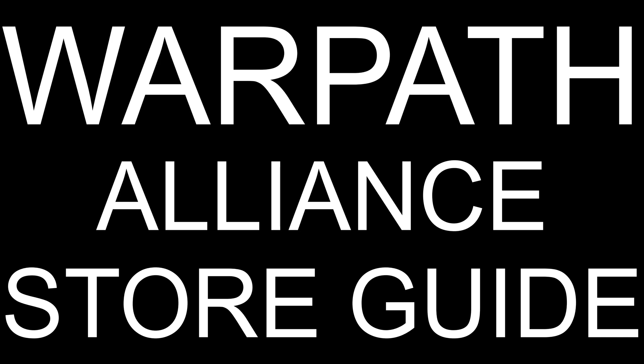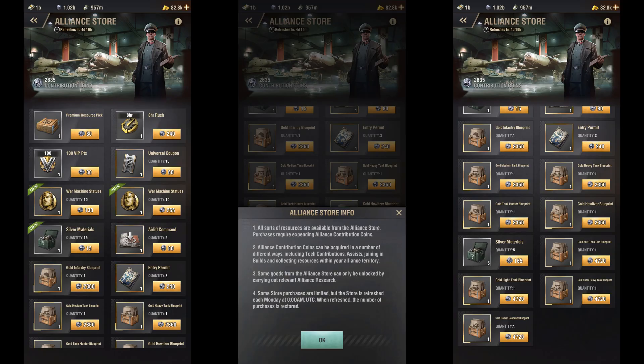In this video, I'm going to show you which items you should and shouldn't be getting from the Alliance Store in Warpath. The Alliance Store is a special type of store in the game from where you can buy items using Alliance Contribution Coins. You can get these coins through doing Alliance Contributions, Assists, joining builds and collecting resources in your Alliance territory.